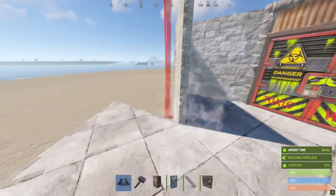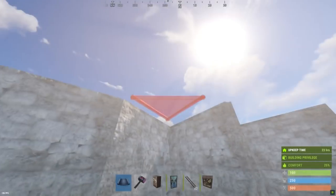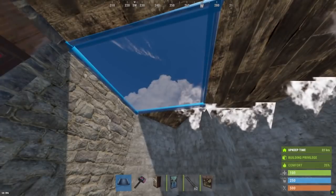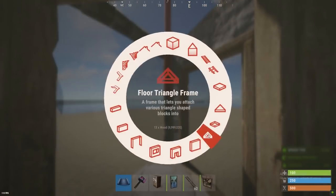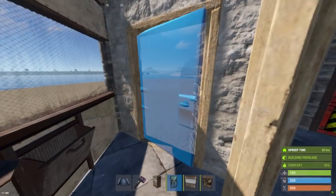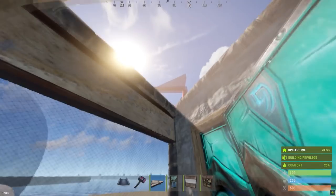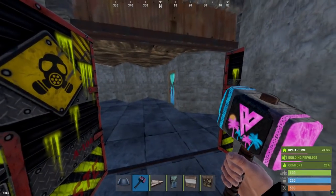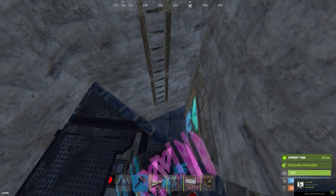Coming up for the second floor of the base, I'm going to cover the whole thing apart from this one spot. Then we can cover the top in with our roofs. For the doorways — hopefully by now you have a ladder hatch — we can go ahead and place a shop front and a ladder hatch on our doorway here. We can also do the same where this twig is now that we've ladder hatched, and you want to place a wall just on the other side of that.